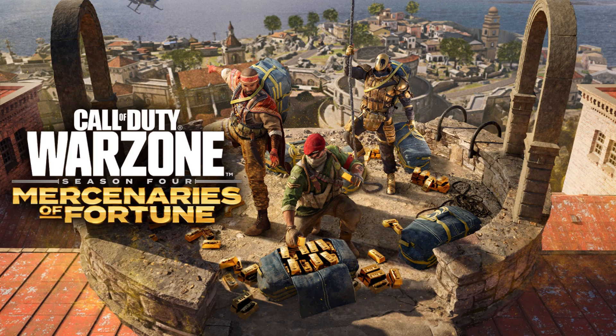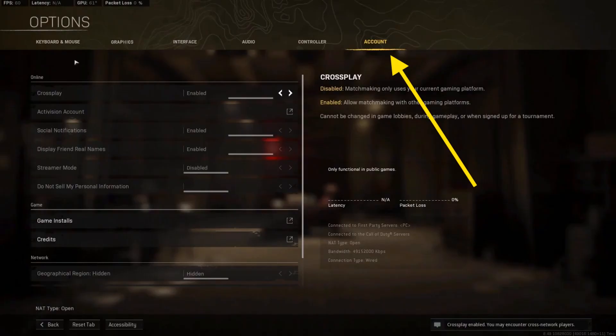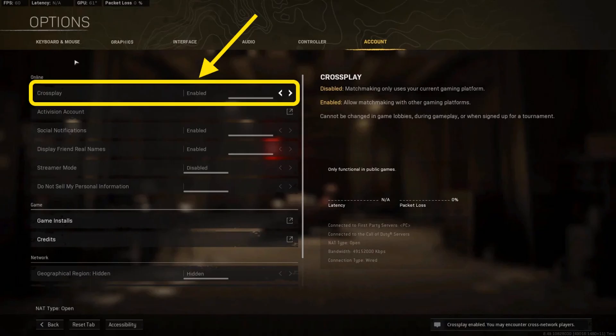Firstly launch Warzone. Tap on the options and then click on the account tab. Click on the arrows beside crossplay to disable the crossplay. Once done, close the Warzone game and relaunch it. This will fix the dev error 5,476 in Warzone.